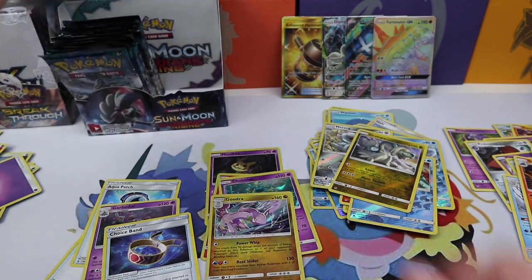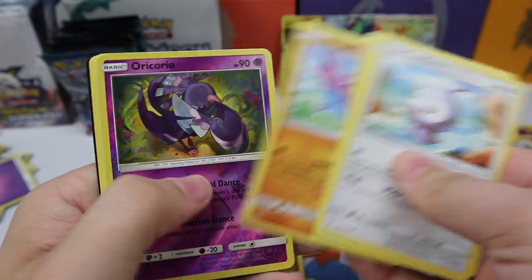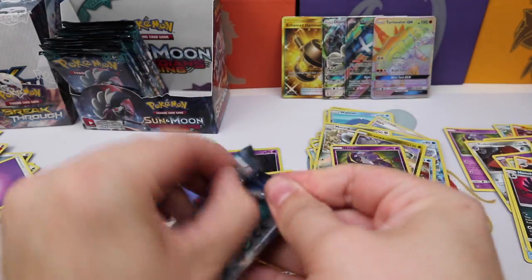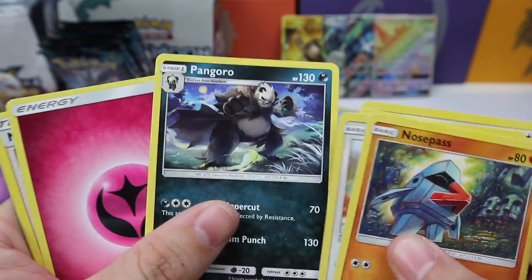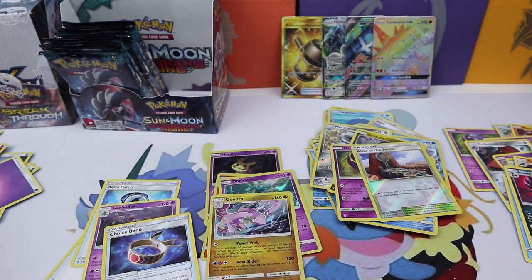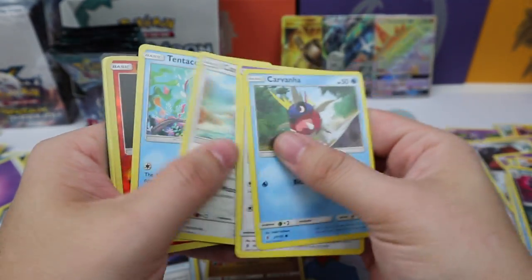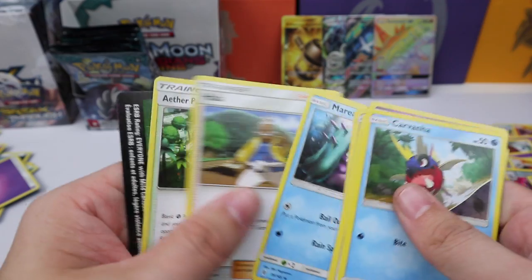Okay, what else could this box hold for us? Oricorio reverse and a Honchkrow regular rare. We need at least one more ultra rare but let's see what our luck can bring us — maybe another secret rare as well. Castform, Tentacool, Litwick, Oricorio — Litwick was a reverse, Oricorio regular rare.